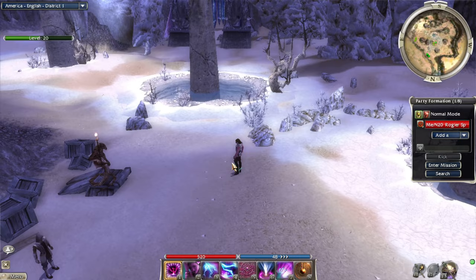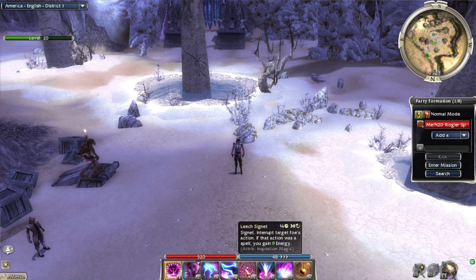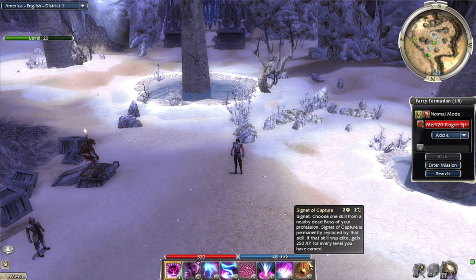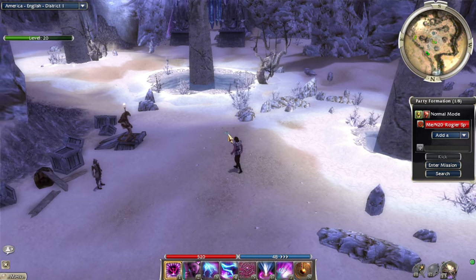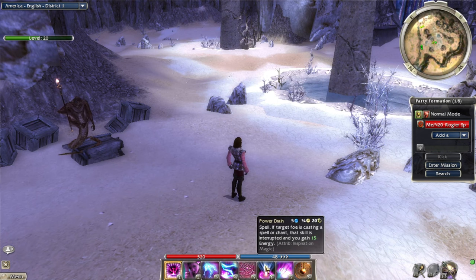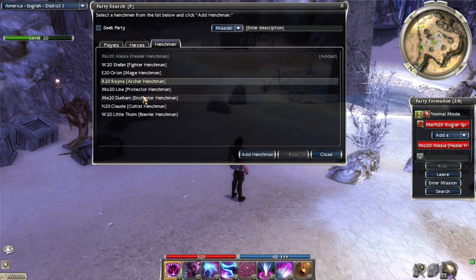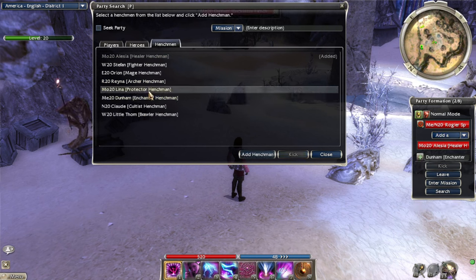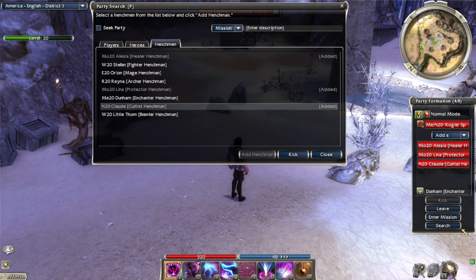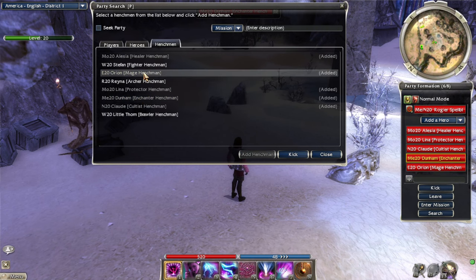This mission is interesting — we are going to meet the dragon Glint for the first time. I changed my skill bar because we are going to attempt the bonus of this mission, and I need a lot of domination, damaging, interrupting, and anti-enchantment skills. We're also bringing the Signet of Capture, even though the mesmer elite skill in this mission is kind of trash in my opinion — but we'll cap it anyway. We want to avoid melee teammates in this.